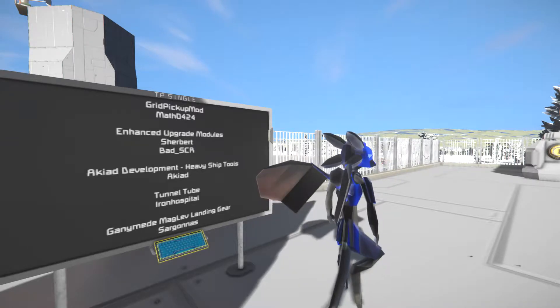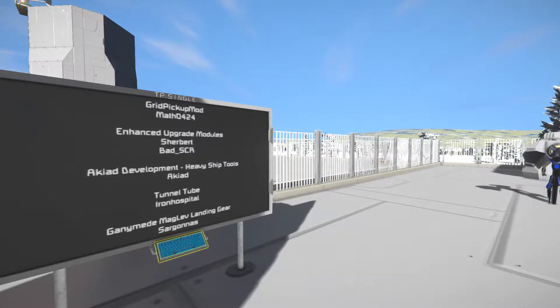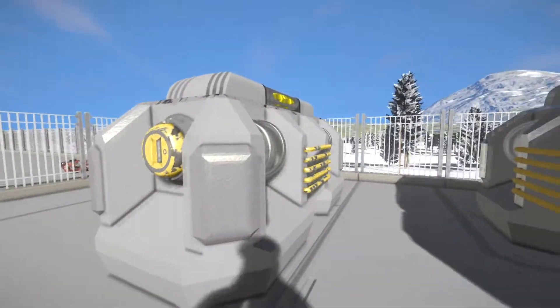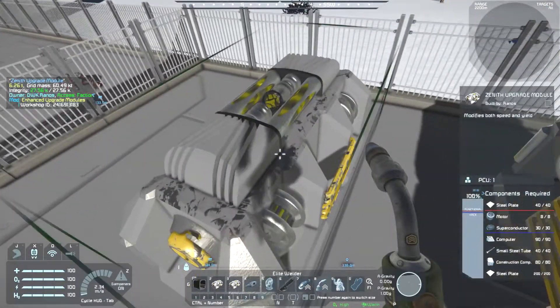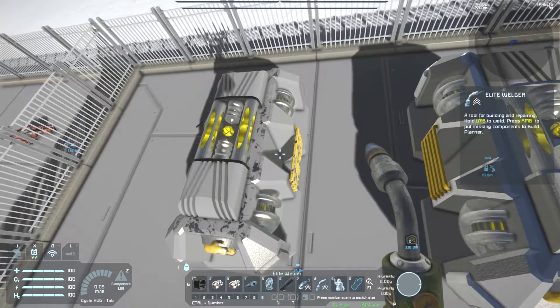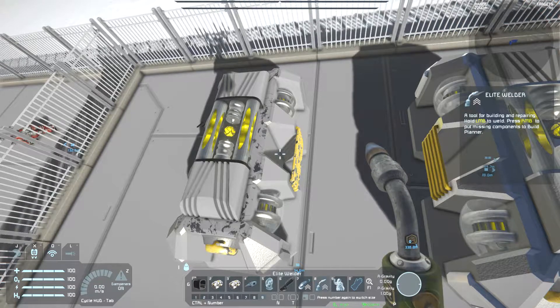How about we take a look at the Upgrade Modules first, since they're right there. Here you see two different types: the Zenith Upgrade Module and the Quantum Upgrade Module. They do both speed and efficiency — they do double, which is pretty handy.